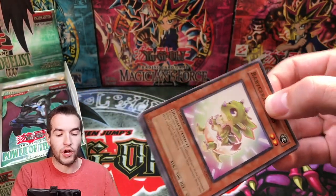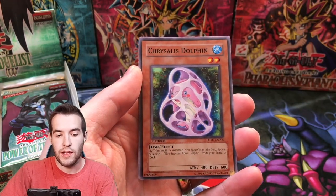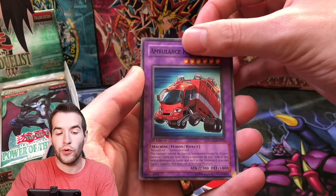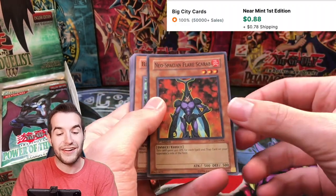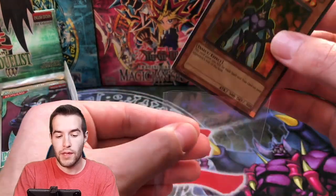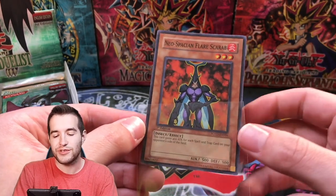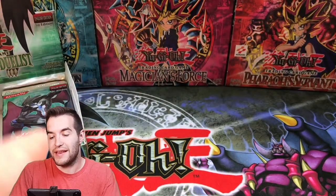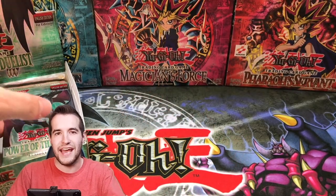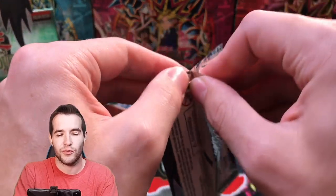I did used to have a Flare Neos 9.5 but I've never had a PSA 10 either of the ultimate rare. We got Chrysalis Dolphin, Paths of Destiny, Ambulance Rescue Roid — and there it is, the Flare Scarab! Neospacian Flare Scarab Super Rare. This guy — I must have been around for Power of the Duelist because I did have this card. It was in my deck box with my main deck, but I guess I had just pulled it because it was in there but not in my deck.